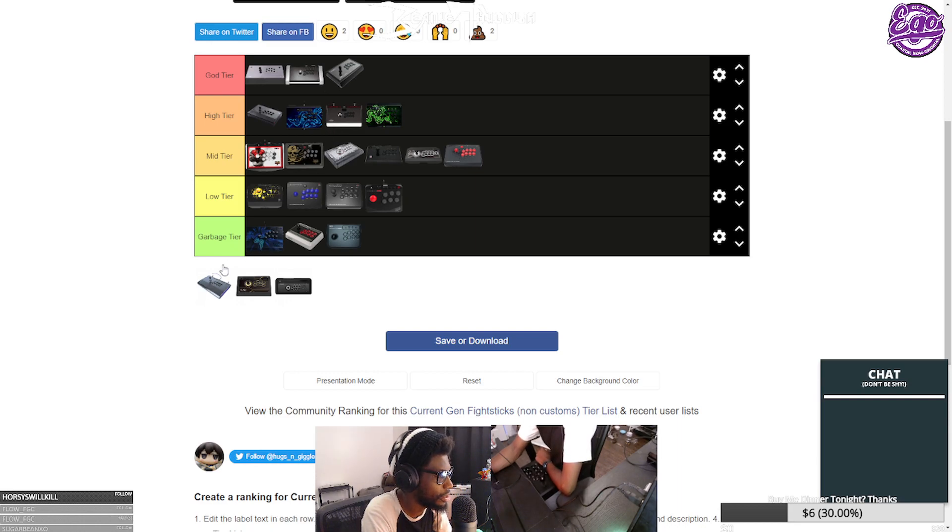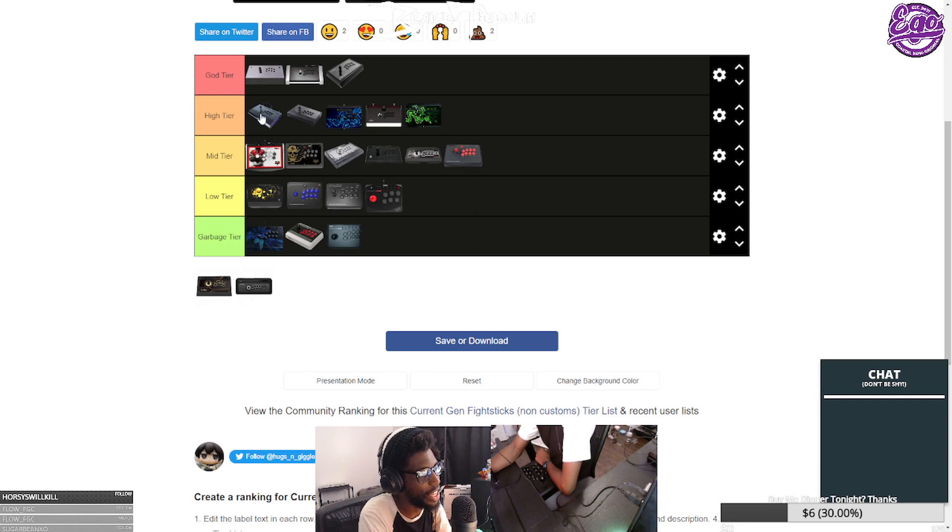The Victrix belongs in high tier — it's basically everything the TE2 wished it was. Full aluminum cast body, headphone jack, detachable cable, really easy to open up with great wire management, a detachable lever right out of the box, Sanwa parts, customizable side LEDs, and a USB-C detachable cable — which means if you ever lose the cable you just grab any USB-C, and you're off to the races. I almost want to put this in god tier; I'll put it at the bottom of high tier.